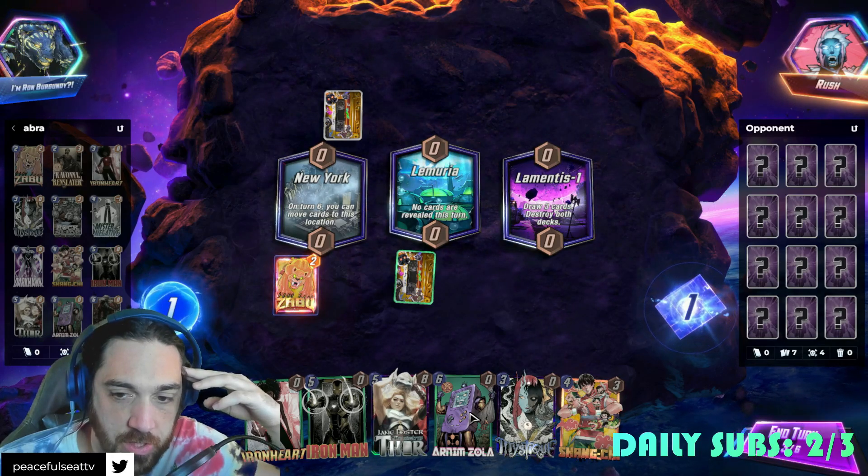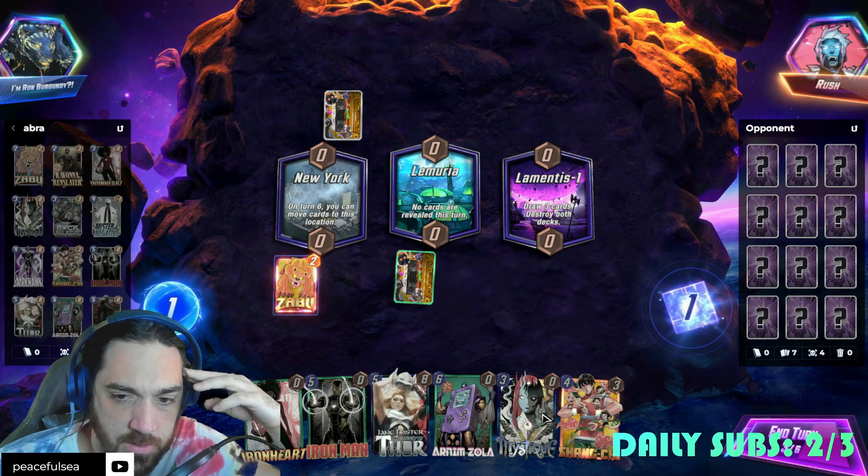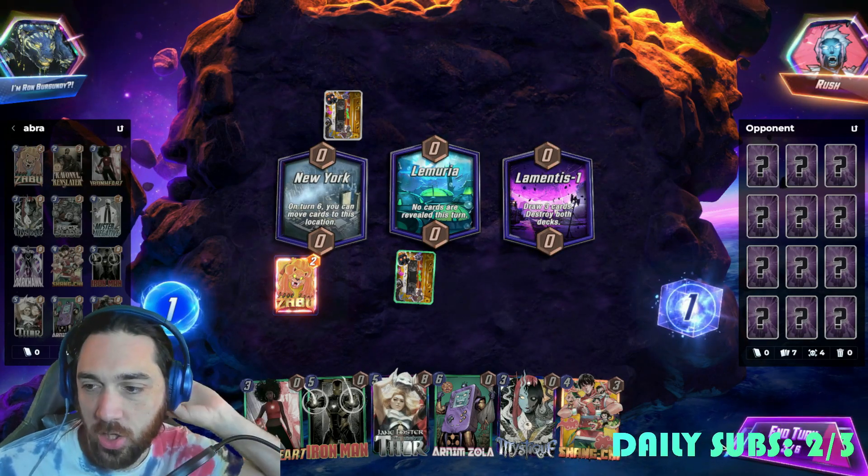Or turn four Iron Man, turn five Zola — is that better? But then Mystique does nothing. If only we got Knull.